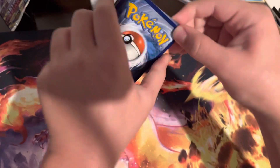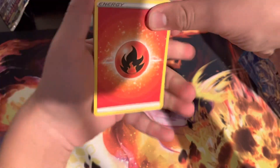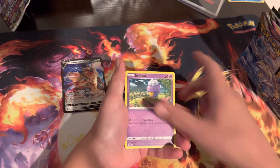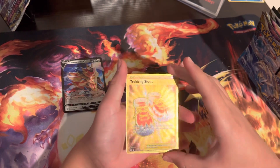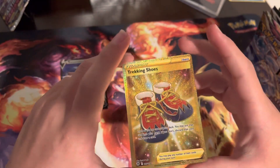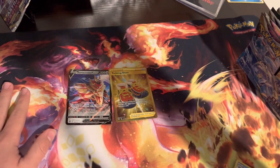I think I see a rainbow, so I think we might end it here. We got: Fire Pickaxe, 2I, Yanmega, Sudowoodo, Combee, Driftloon, Psyduck, Togepi, Sneasler — and Golden Trekking Shoes! Look at that, that's awesome. Two hits, three packs — I'll take it. Thanks for watching, have a great day!